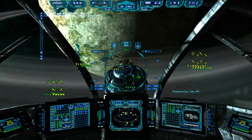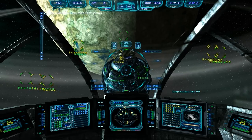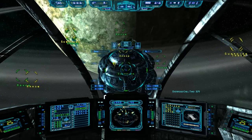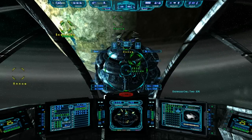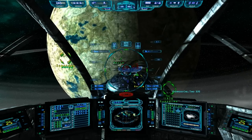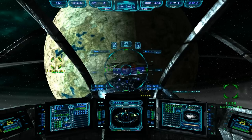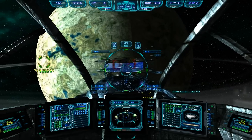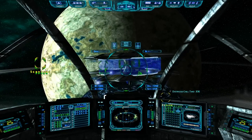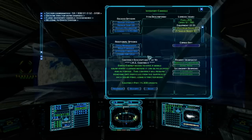It's like that episode of TNG where the Enterprise is in an asteroid field draining the ship's energy, and they had to divert all power to push the ship forward with only navigational thrusters. Picard had to maneuver the ship through the asteroid field — flying on one propeller. We're just going to make small corrections. Put that little blue box right on our targeting reticle, give a little more thrust, and there we go.